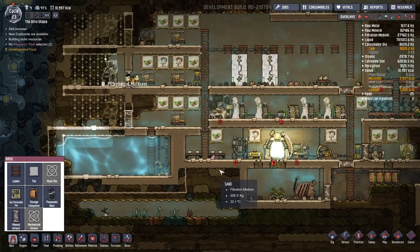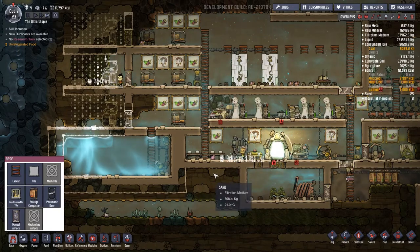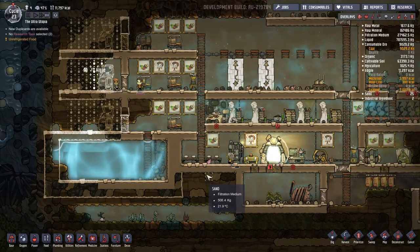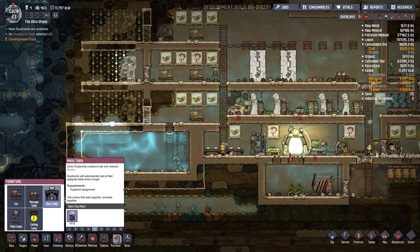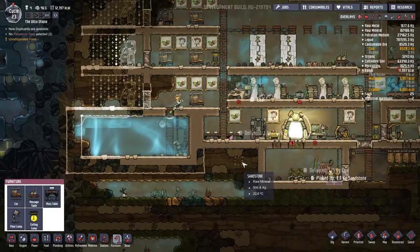Now this mess hall situation — you can see that we've got this ladder running down here but really I want to have a ladder running down this middle bit here. I'm not sure if I want to actually change that or just have a lopsided room. I think I'm going to have a lopsided room. What I'm going to do — furniture, mess table. I'd love to get them going along this sort of room.